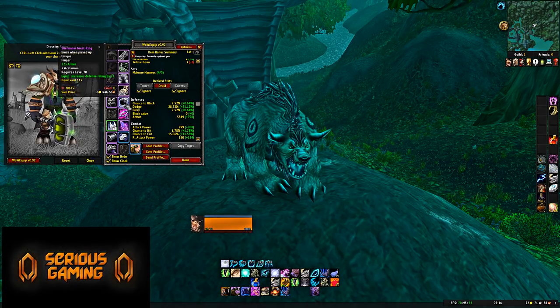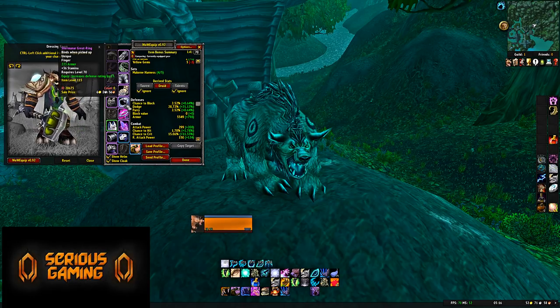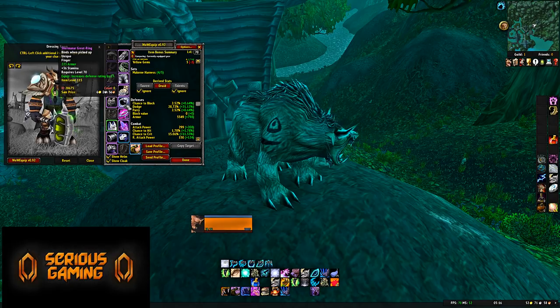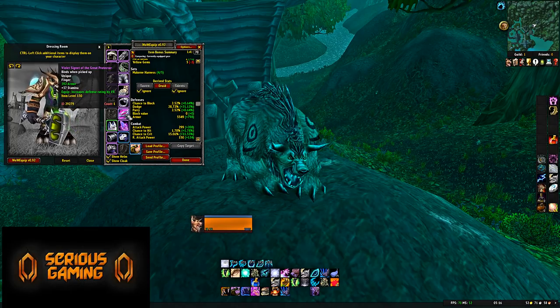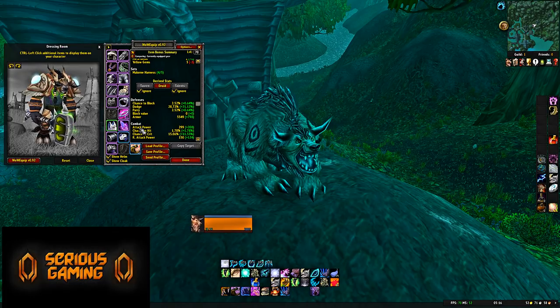Ring: Shermanar, Great Ring — I believe from Shade of Aran — 223 Armor, 36 Stamina, 23 Defense Rating. Really solid item. Warriors and Paladins won't really care about this since they have other ring priorities — they probably want the Arcatraz ring, and Warriors want the Lower City Exalted ring. So you shouldn't have any real competition for it. The second ring is the Violet Signet of the Great Protector — 392 Armor, 37 Stamina, and 19 Defense Rating. Pure survival rings.